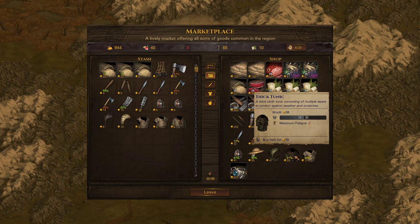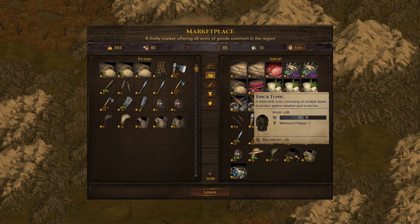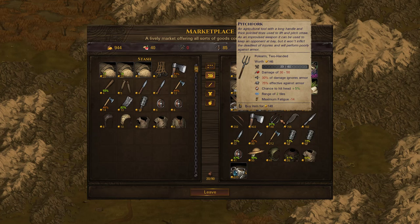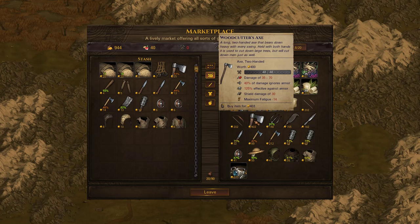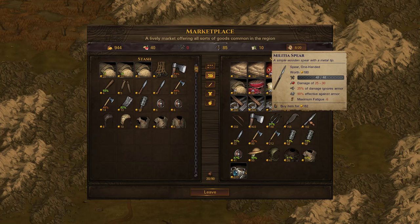Speaking of picking up things on the cheap, I'd love to pick up a thick tunic because it's an improvement on a lot of our current armor. This is also a good place to buy weapons — they seem to like us, because this weapon worth $400 we're able to buy for just $403, which is pretty good if you're picking it up anywhere near its asking price.